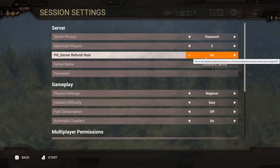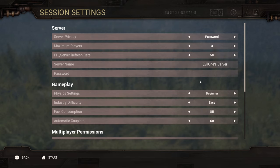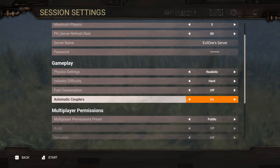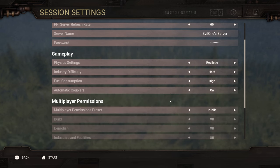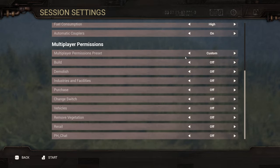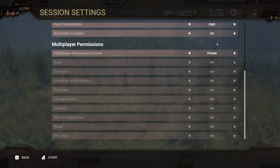Usually the way I do it: I would set a password, set a minimum number of players, and the refresh rate — they say to keep this just under your maximum. I'm at 60 so I could set it at 50, but let's just leave it at 60. You'd set your password, physics settings — I always do realistic. Industry difficulty is hard, fuel consumption is high, and automatic couplers are on.